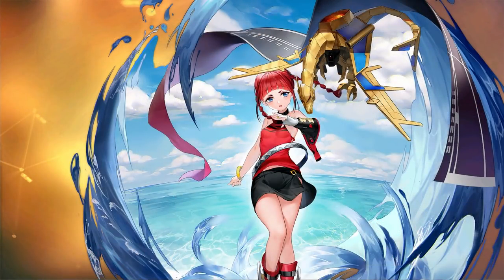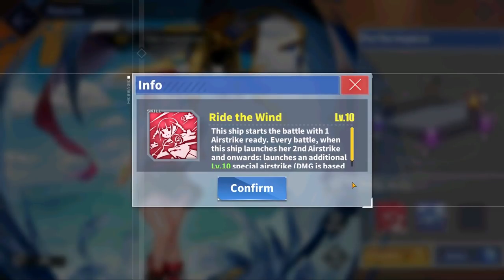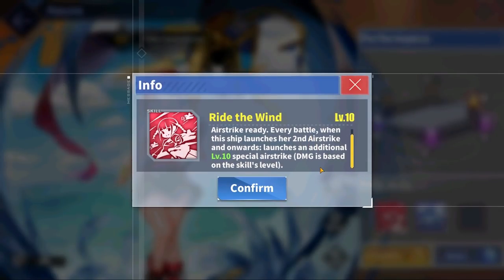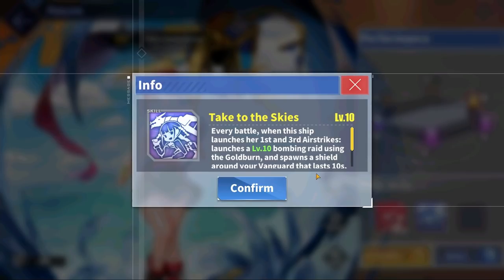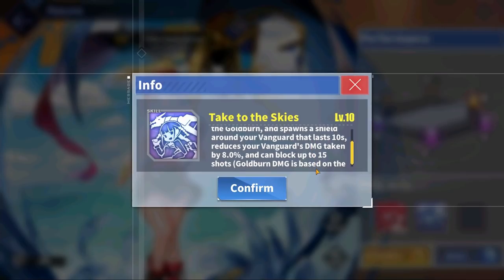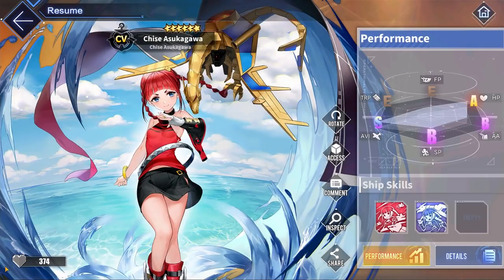Next up, we have our event shop slash map drop reward, Chisei Asakagawa, a new super rare carrier. For her stats, she has pretty high HP and pretty average everything else. Chisei's first skill grants her a preloaded airstrike, which is always very good. In addition, she also gets a special additional airstrike from her second airstrike and onwards. For Chisei's second skill, in each battle, when she launches her first and third airstrikes, she also launches a special gold burn airstrike. In addition, she also spawns a shield around your vanguard that lasts up to 10 seconds, reduces your vanguard's damage taken by 8%, and can block up to 15 shots. Overall, Chisei is pretty similar to Akila in both stats and skills. If you didn't get Akila yet, Chisei could easily be a viable alternative, although she doesn't have that heal like Akila does.